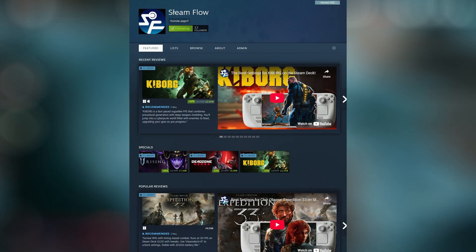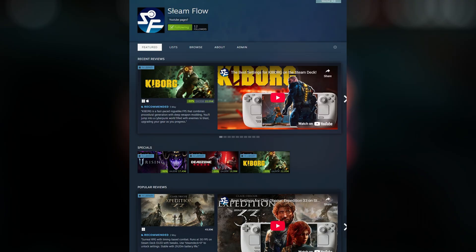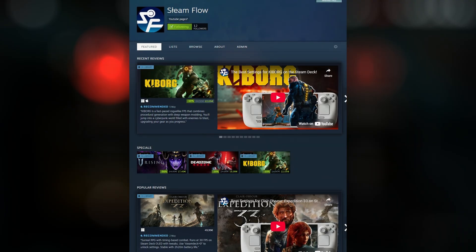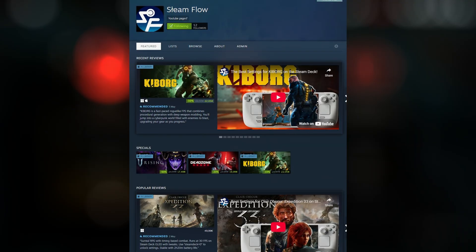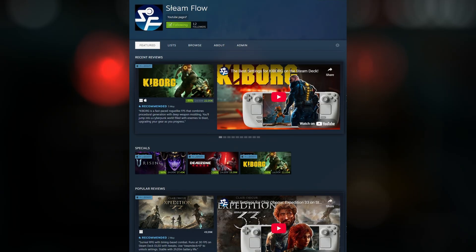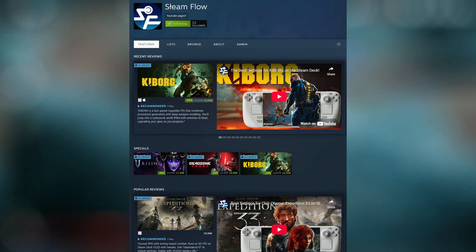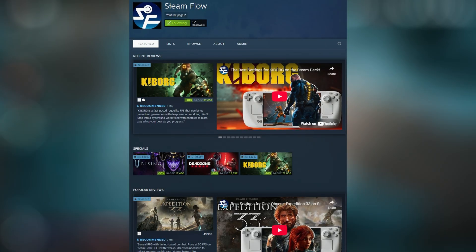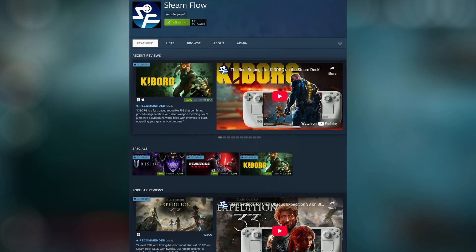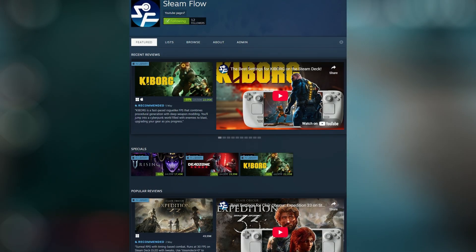Before I jump into performance, I quickly wanted to say that if you enjoy my Steam Deck coverage content, check out the Steam Float curated page on Steam. I post quick recommendations for every game I test with settings, tips, performance notes and battery life info. You can also join the Steam Float community group to chat with other deck users, share your own findings and get notified when I post new reviews. I'll have links for those in the description and I would love if you join.